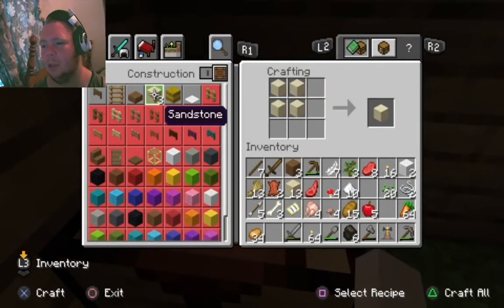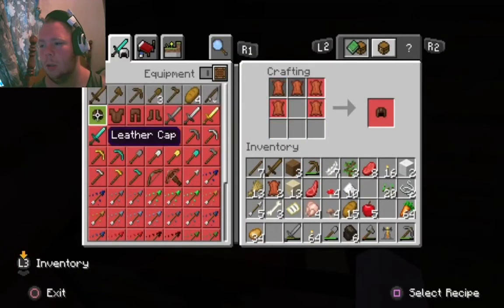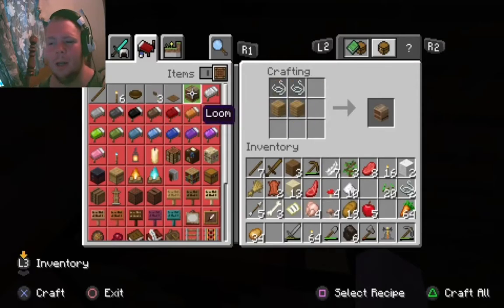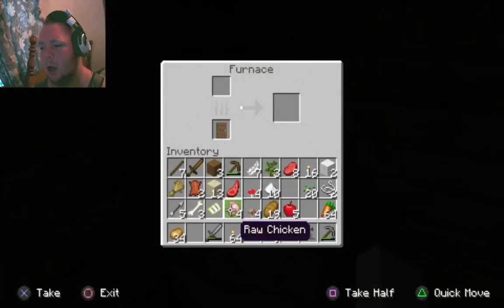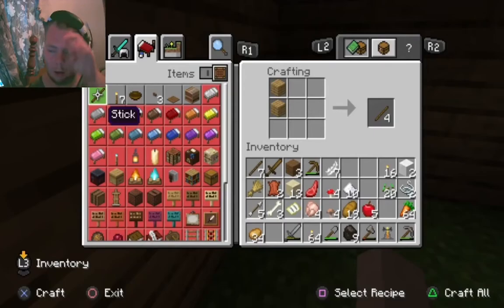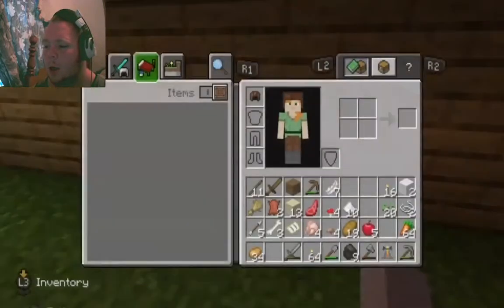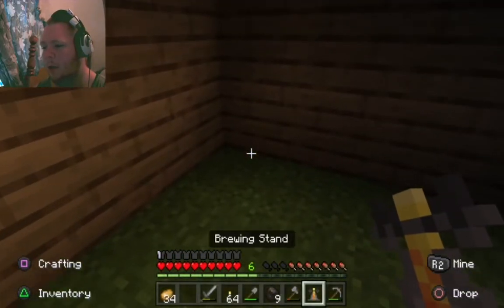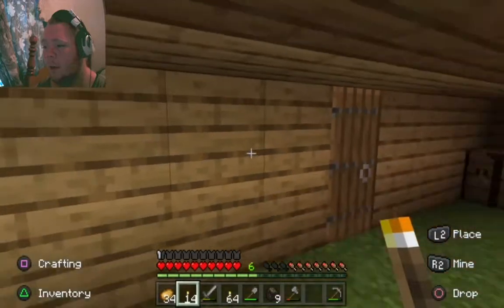I got to make some bread. A loom — you guys know what a loom does? I don't know. Let's go ahead and get things cooked. We also need to make windows. I have torches — I almost forgot I had torches! Let's put a couple torches over here and a couple over there. I got some beef. Let's throw some charcoal in — I gotta be able to cook some food.